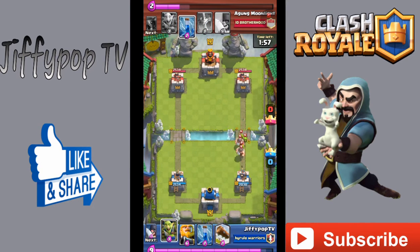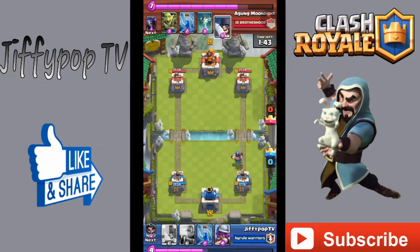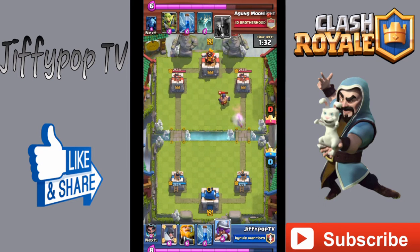He plays Goblins and Elite Barbs, and I'm like, oh crap, this dude has P.E.K.K.A. and Elite Barbs. So I play Goblin Gang out the back, throw a Log to slow him down, and then play an Executioner in a weird spot. By minute one twenty, I've taken a ton of damage and he's taken none. He plays Executioner sideways and I'm not going to get any tower damage.